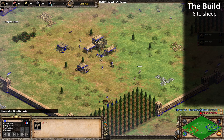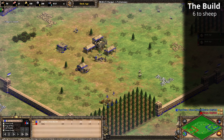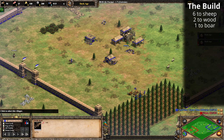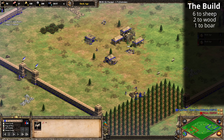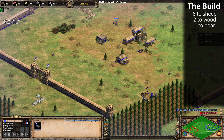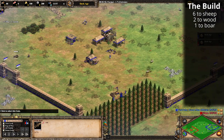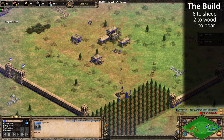We're going to push one deer or one ibex — it's quite important that you get that nice and early. Six on food, then two to wood, and then we're going to grab the first boar. This is why pushing the ibex is important: an ibex or a deer has 140 food whereas a goose or sheep has 100 food, so that extra 40 food makes the timing very nice for this boar.